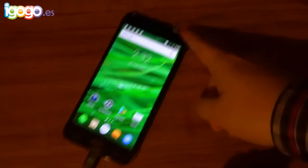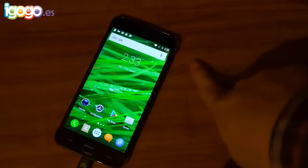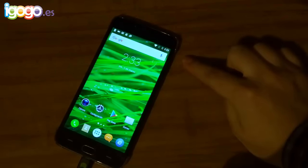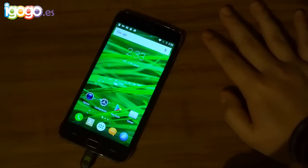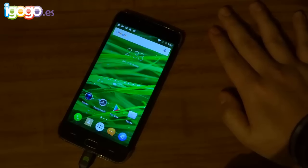Un punto negativo que vamos a mencionar antes de terminar el review: la batería no es tan grande como uno desearía. Como les mostré en el Cubot Note S que es de 4150 mAh, en este teléfono la batería es de 2500 mAh. A pesar de que el teléfono es muy grande, la batería no es tan grande. Sí dura bien, no se acaba rapidísimo, pero para el tamaño que tiene debería haber tenido una batería más grande — otros teléfonos de 5.5 pulgadas traen baterías de 3000 o 4000 mAh. Y la pantalla de repente se azulea un poco.